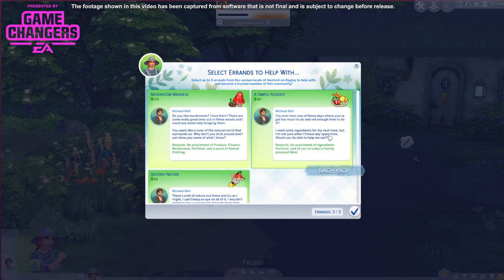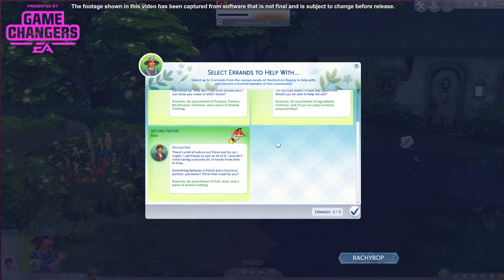Then for 90 simoleons: you ever had one of those days where you've got too much to do and not enough time? I need some ingredients for my next meal. The rewards are an assortment of ingredients, fertilizer, and if you're lucky a freshly prepared meal. And this one for 90 simoleons: there's a lot of nature out there and I wouldn't mind a second set of hands - the rewards are an assortment of fruit, wool, and a piece of animal clothing.